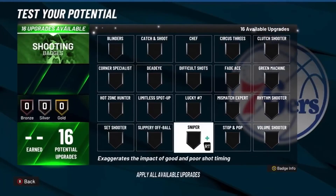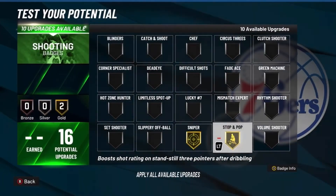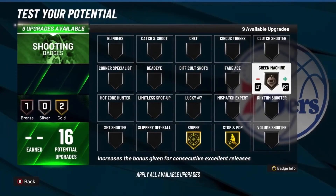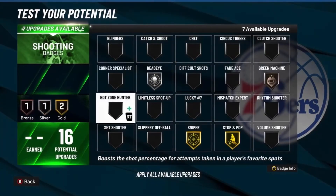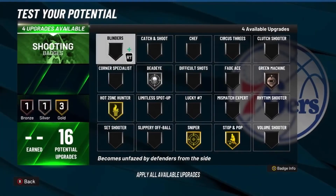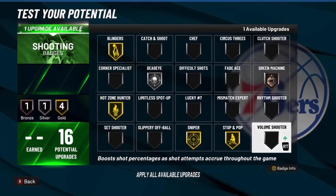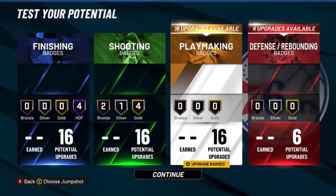For shooting, you have 16 shooting badges but you don't get Hall of Fame, so go Sniper on gold, Stop and Pop, Rim Machine, Deadeye on silver, Claymore Hunter on gold, and Blinders. The last one is really up to you — I'm going to go with Volume Shooter.